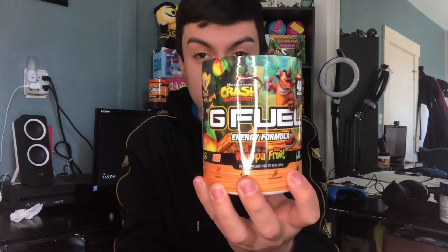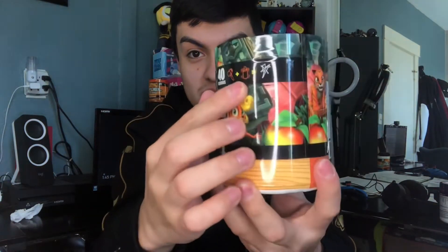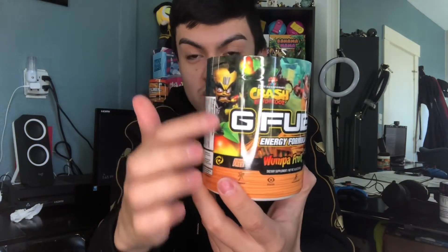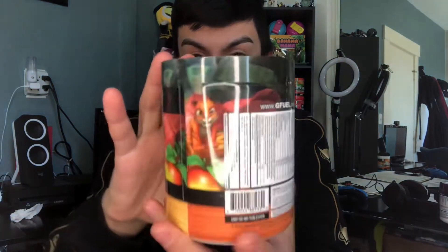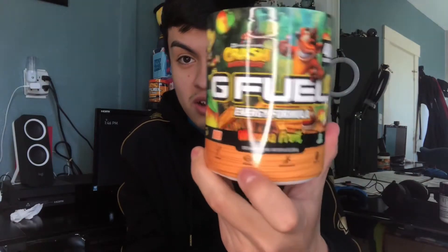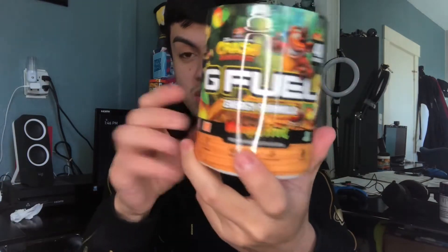We have Chief Energy Formula, Wumpa Fruit, inspired by Crash Bandicoot. We got your boy Bandicoot right there, the female character from the game, the fruit right there, animals, a forest, and other details on this tub. There's a Waluigi-looking kind of guy right there, and we got a nice background design color with a lot of amazing details and various colors. Look at that full loop around — I love that forest theme, it really brings it out, and the wood plank color scheme on the bottom.